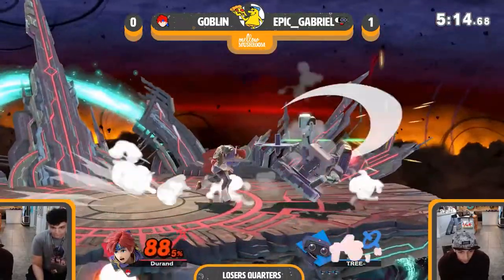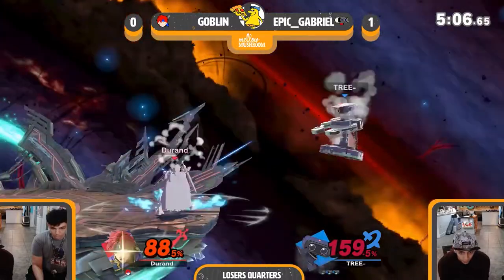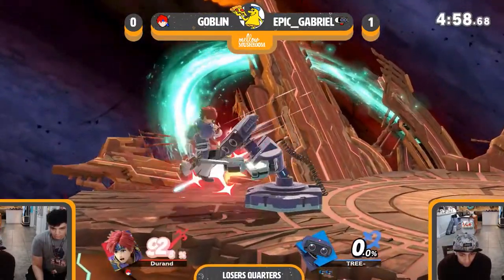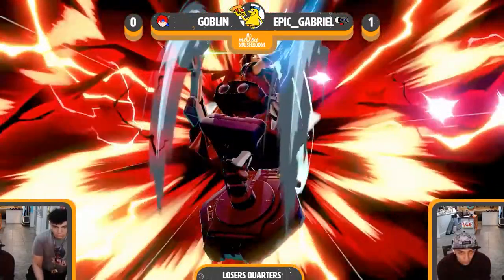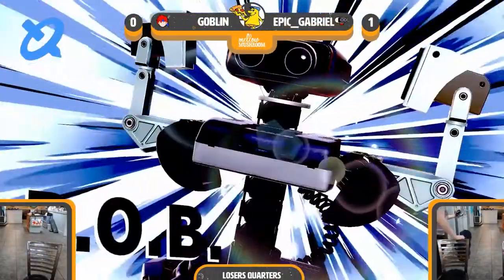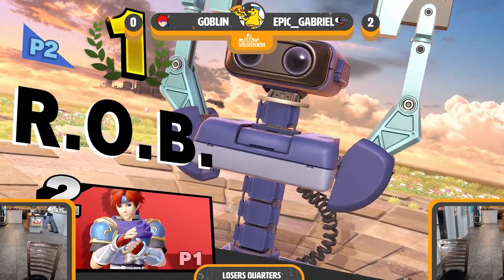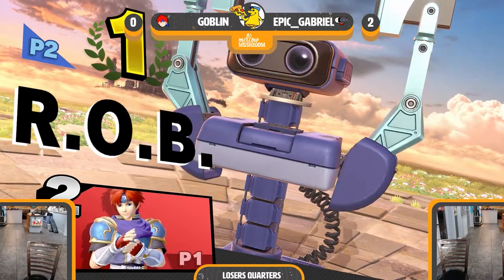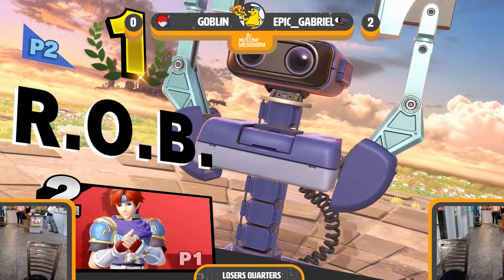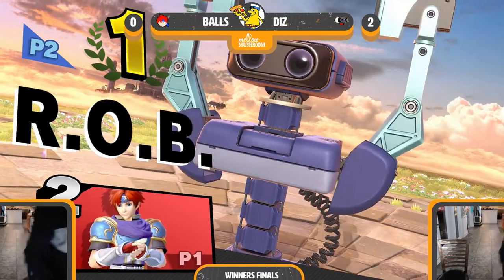Not sure if it's technically a sour spot, but the hit is ascending toward the stage instead of a down spike angle. Gabriel's just in a really good position here — the unfortunate SD — fairly decent 2-0 coming out of Gabriel against Goblin. So this bracket's going to be really interesting because Balls and Diz are in Winners' Finals. I think it's Gabriel and someone else — Perricain or Alois — for a left bracket slot.